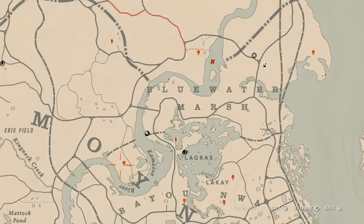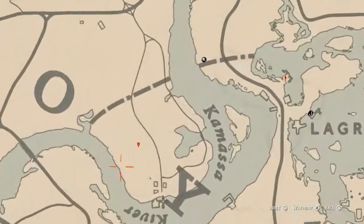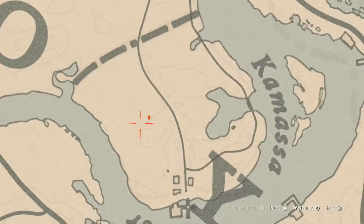Down here at our next marker — pay attention to the lines — come over here with your metal detector and you will get a random coin. I cannot tell you what coin you will get because Rockstar randomized everything.